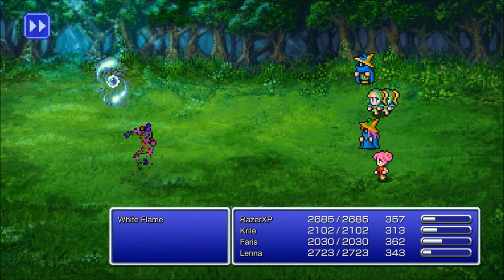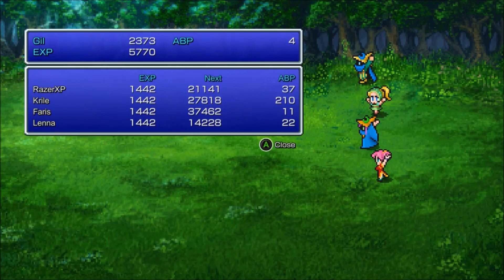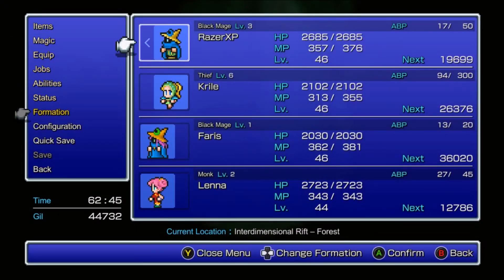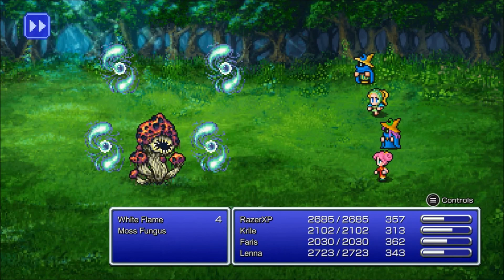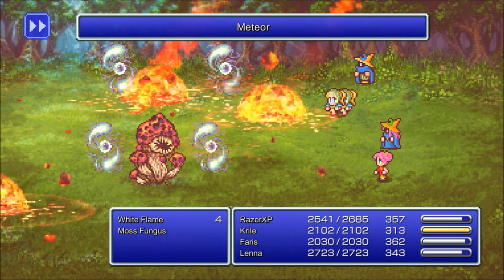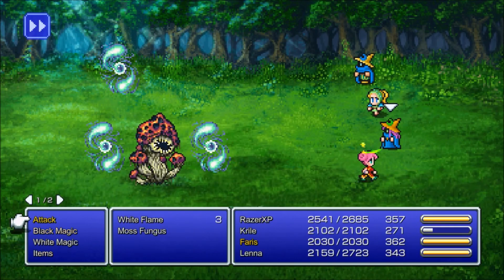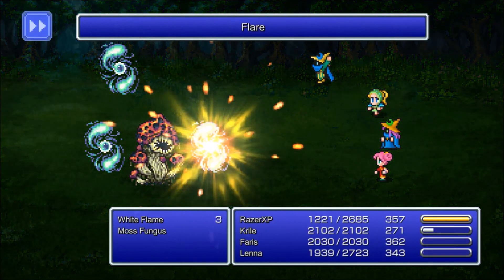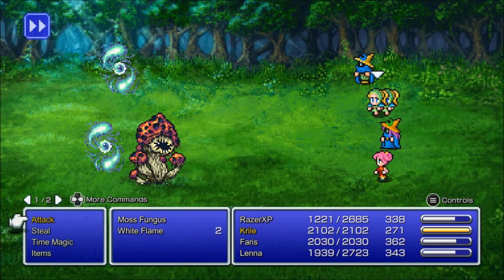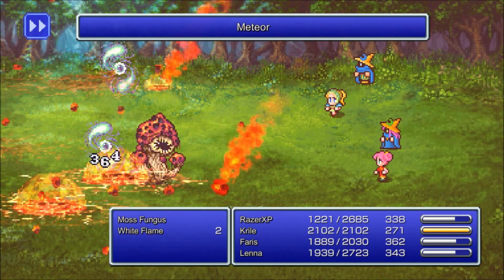Yeah, these are new enemies by the way: White Flame. I wasn't able to see their names - my bad, I was distracted. Yeah, Moss Fungus. Alright, she got confused. Meteor is so good - it's like overpowered practically.